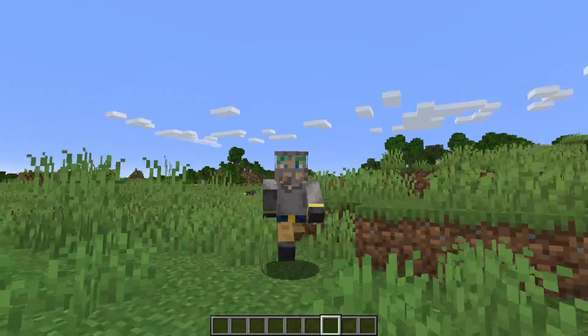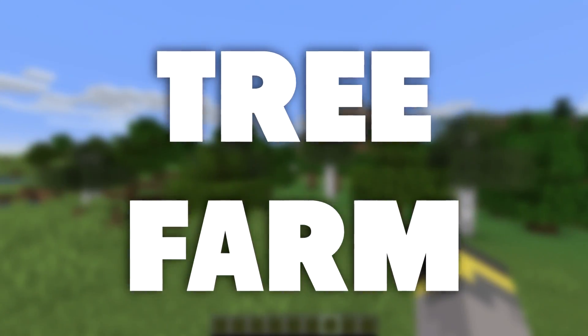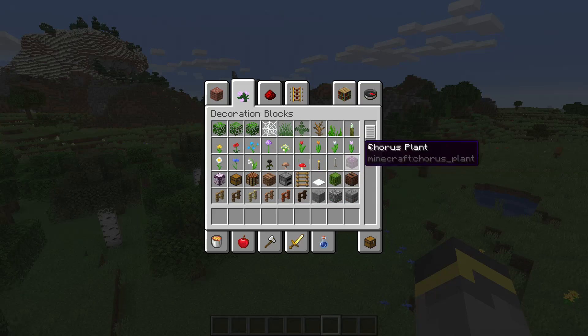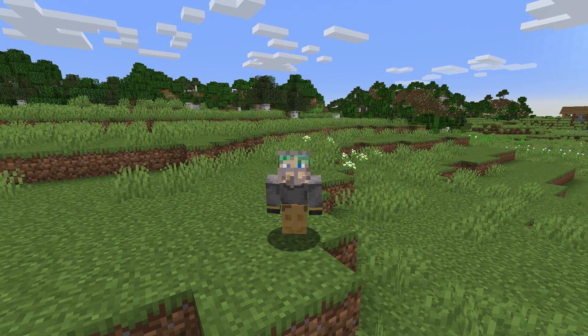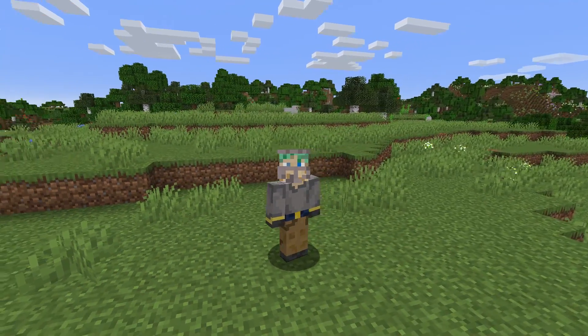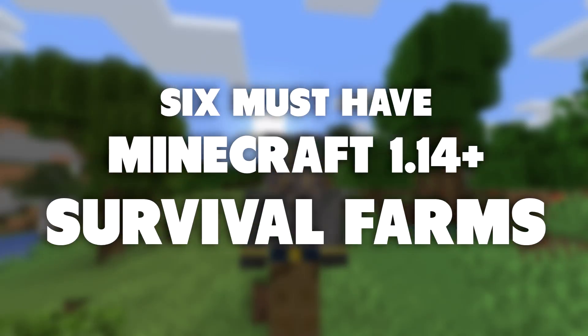Last but not least, farm number six is a tree farm. This could be a random flat open piece of land where you plant saplings, or something fancier with a sapling collection system. In 1.14, you'll need wood to make pretty much all the new workstation blocks: looms, barrels, smokers, cartography tables, fletching tables, smithing tables, campfires, lecterns, and grindstones. Probably every survival world already has a tree farm, but with returning and new players, it's worth including.